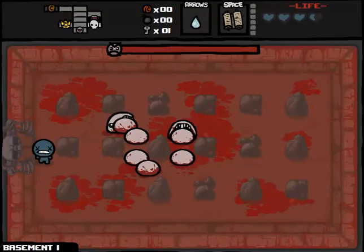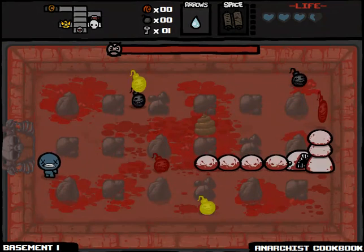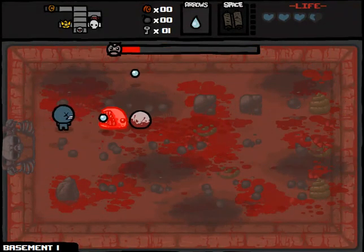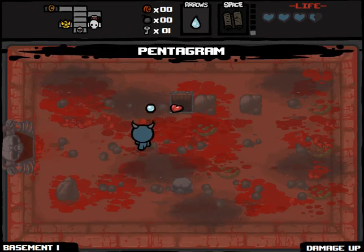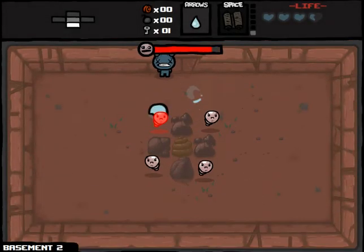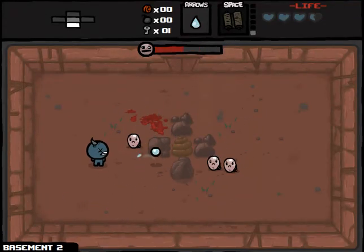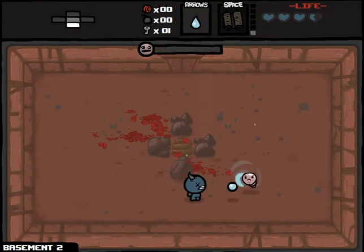Alright, so let's go fight the boss — regular Larry Jr. What's Dead Sea Scrolls? Anarchist Cookbook. That should probably murder Larry Jr. Yeah, nearly dead already. Surprisingly effective. And hey, we got the Pentagram for some increased damage. That's actually probably one of the most valuable items we could get this early on in the game — it's going to pay dividends consistently. Pentagram gives us two damage up, maybe only one, but I think it's two. Not bad at all.